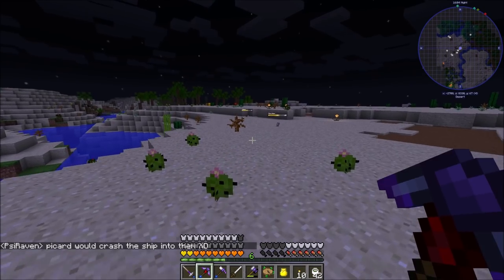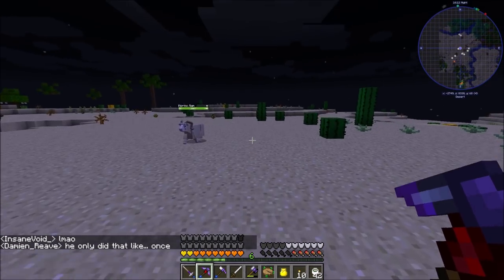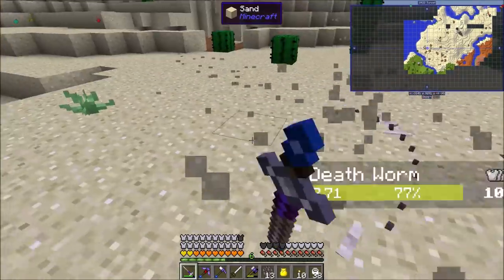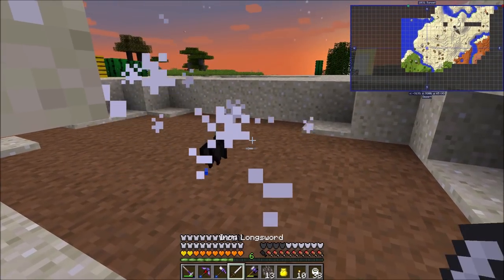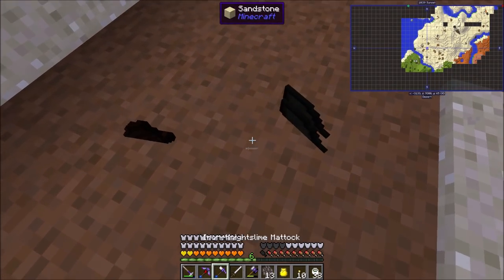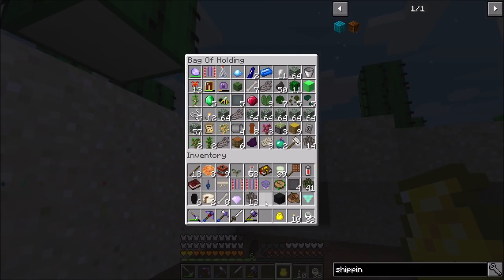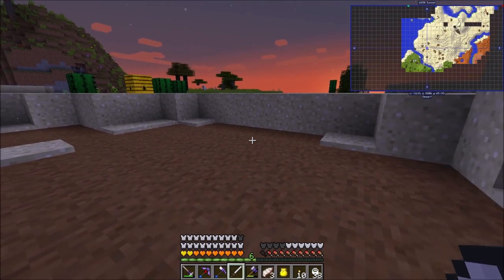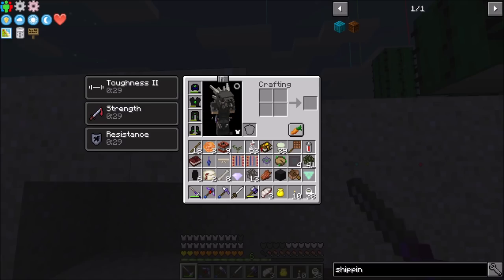I'm running around this desert looking for death worms. I looked near spawn and couldn't find any, but this desert's a bit bigger. I see two death worms — one is big, could be the legendary one. There we go! That one is a big one, oh my gosh — they're so hard to hit. That's how to do it, get them in quicksand. I hate quicksand. My inventory is shot — one second. I killed another dragon by the way.